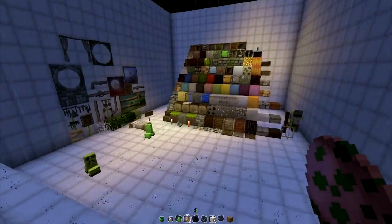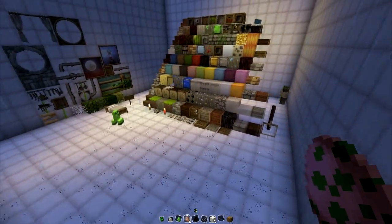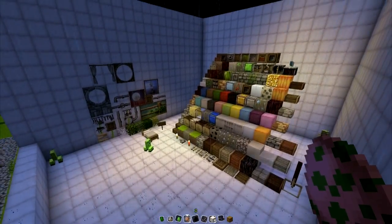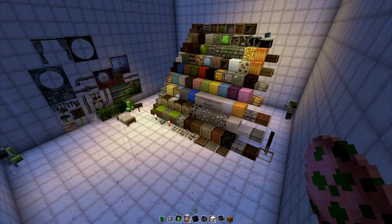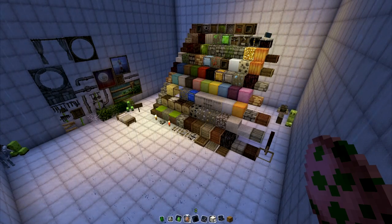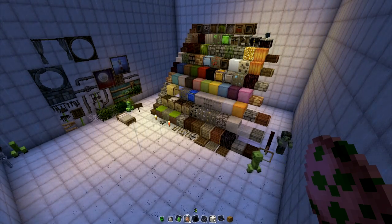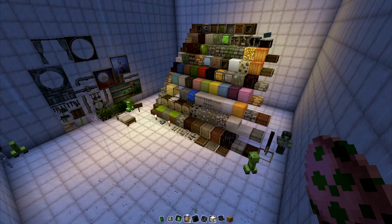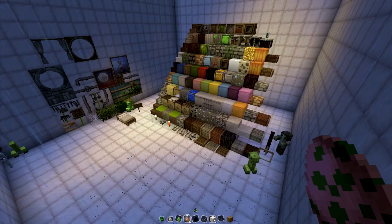Now that you guys have seen all of the different textures in this texture pack — again, this is Summer Fields, I will link that in the description below. It hasn't been glitchy at all. I've run around, I've played with it, and it seems to work really well. Everything's updated for 1.3. So go ahead and head over to planetminecraft.com and check out Summer Fields. Thank you guys so much for watching, and I will see you in game soon. Bye!